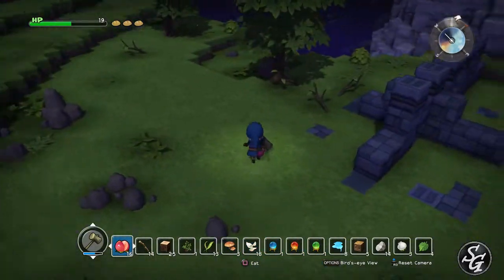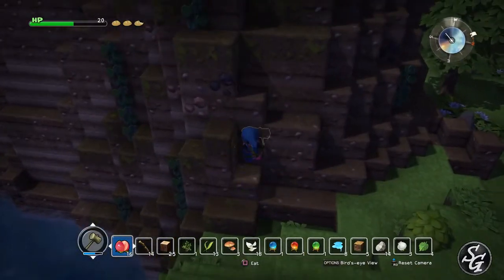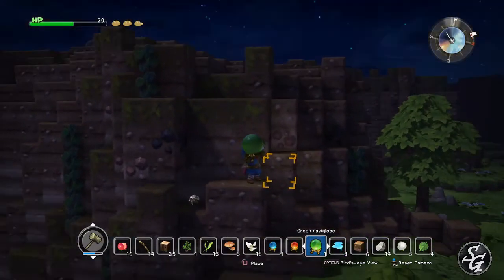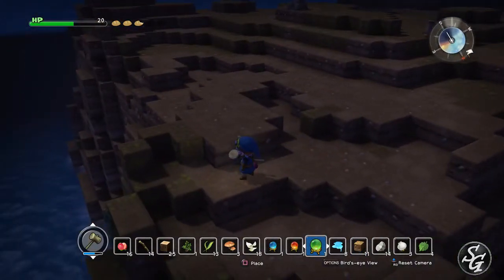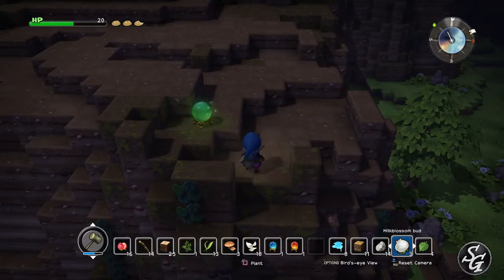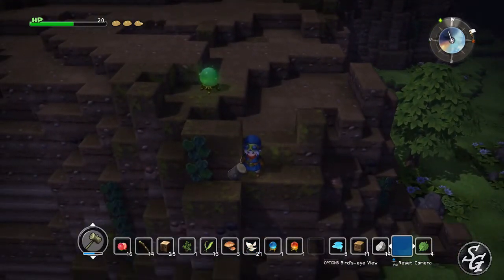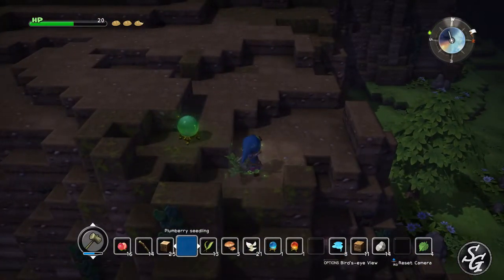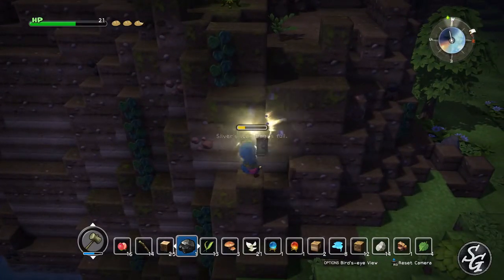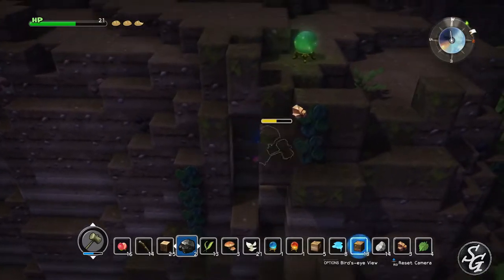The little wizard guys only attack at night mainly, so we just gotta watch out for them while we're over here. Here's some coal. We've got clay, and now we've got copper as well — awesome. My bag is full but that's okay, because the only things we'll really find in this section are copper and coal.